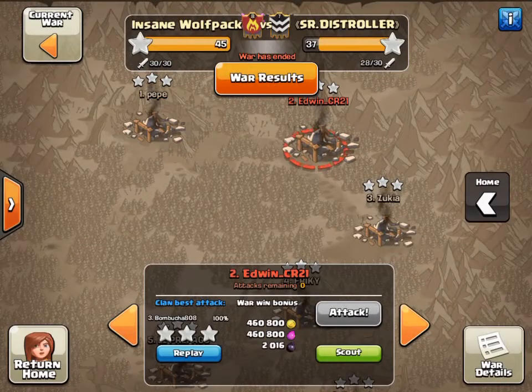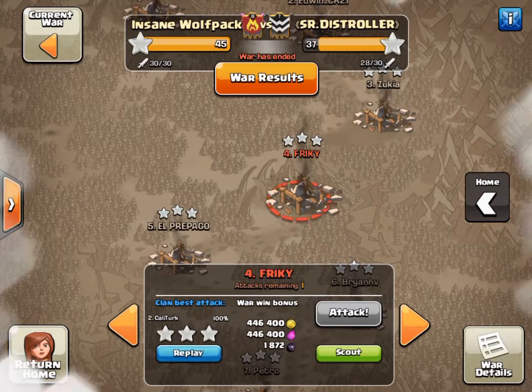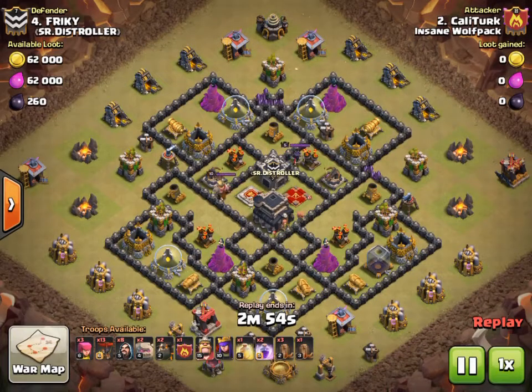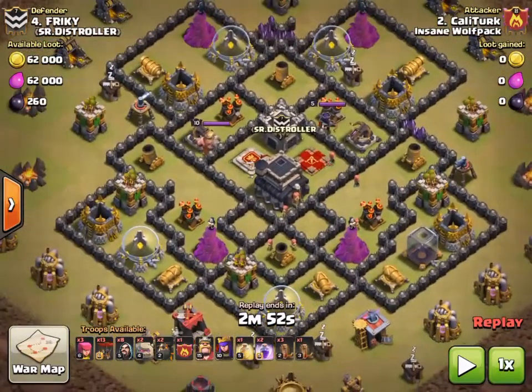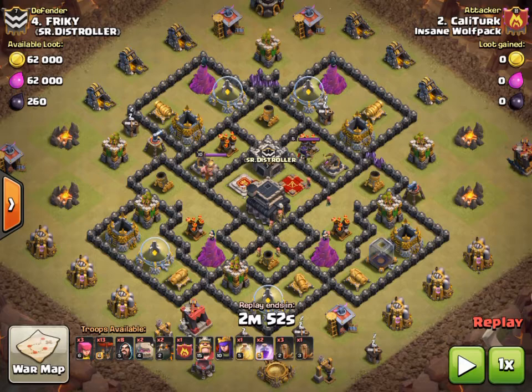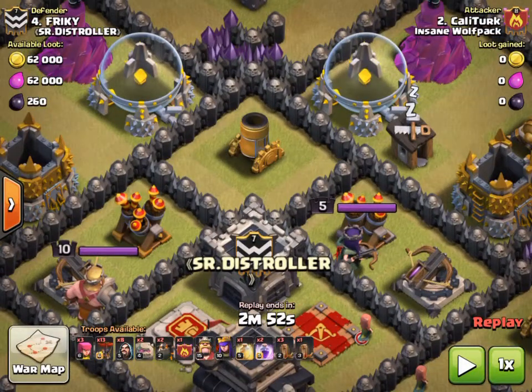All right, next attack I want to show you guys is Cali Turk. I think this might be his first time doing an earthquake GoLaLoon, but this base — if you see it — is absolutely perfect for an earthquake quad quake GoLaLoon attack. What he's going to do is drop a quad quake right over this mortar.